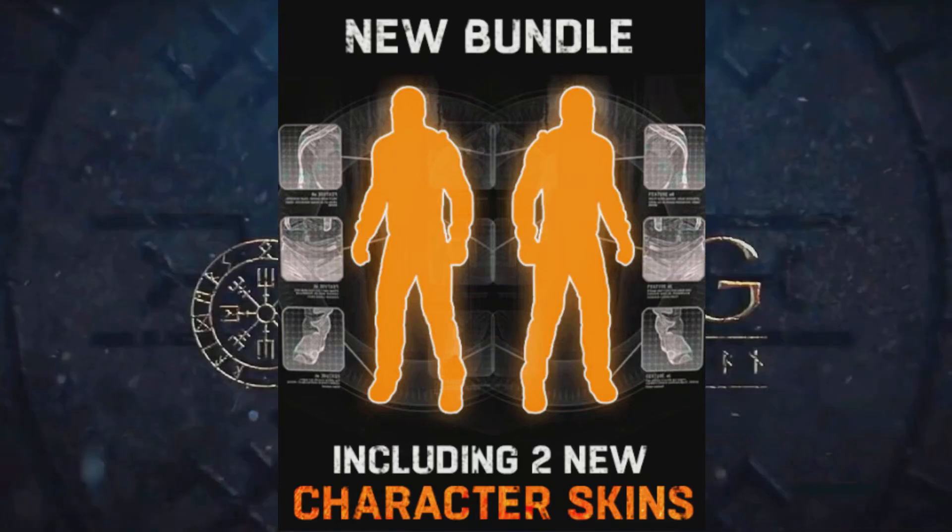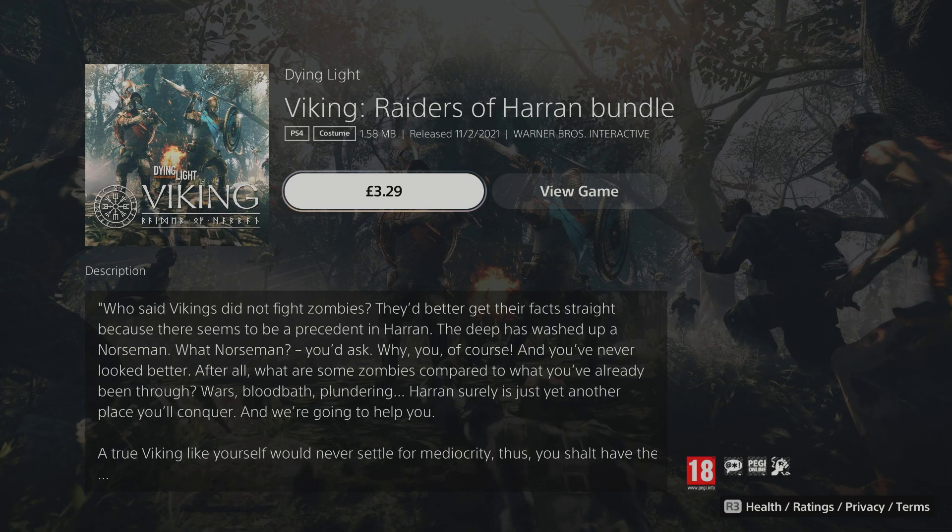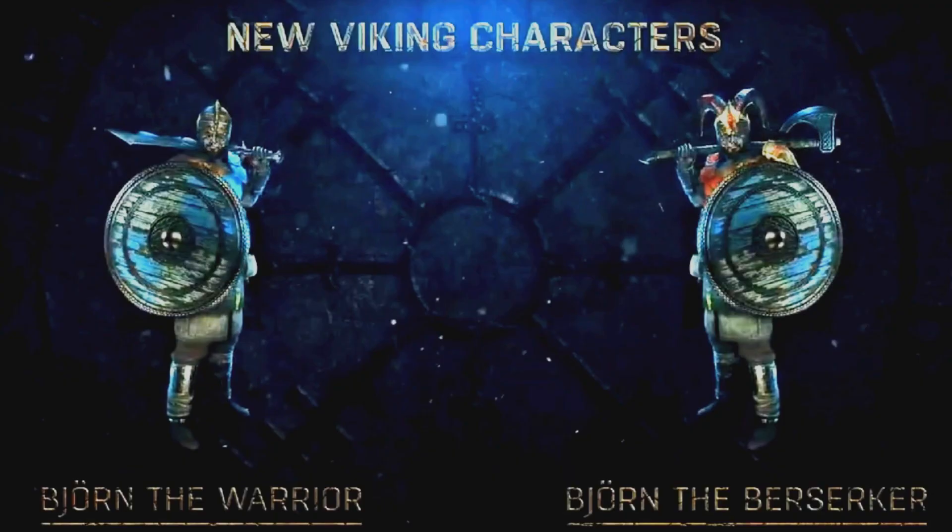So now we know — the new bundle that was teased a couple of weeks ago has turned out to be the Viking Raider of Haran DLC. It's a paid DLC on all platforms, £3.29 in the UK, $3.99, and with it we get two new character skins, two new buggy skins, four weapons and two shields. So it's pretty generous, I think.